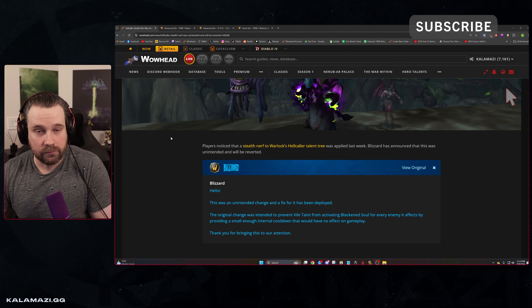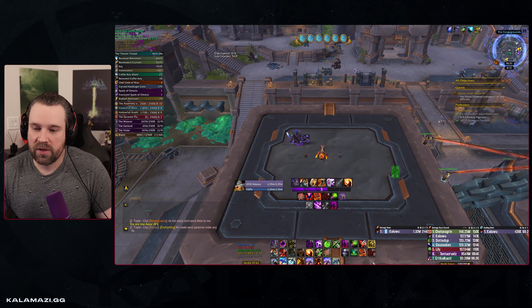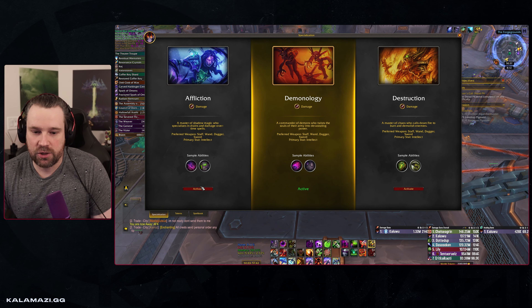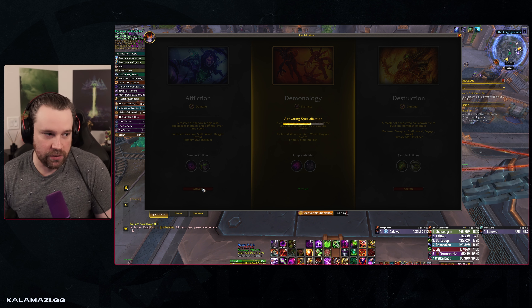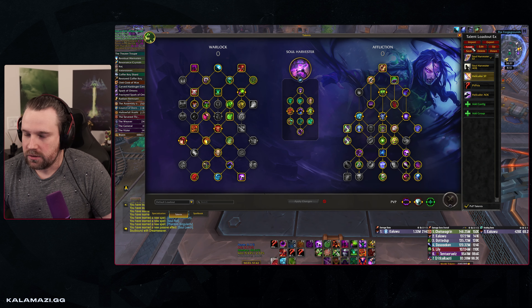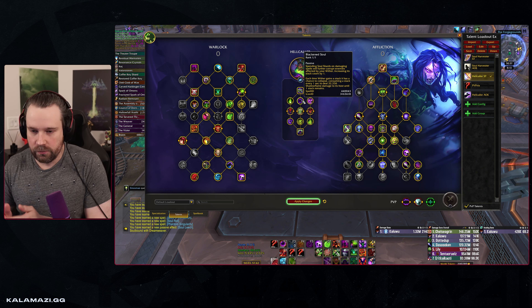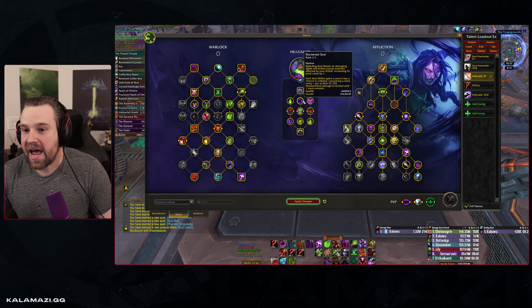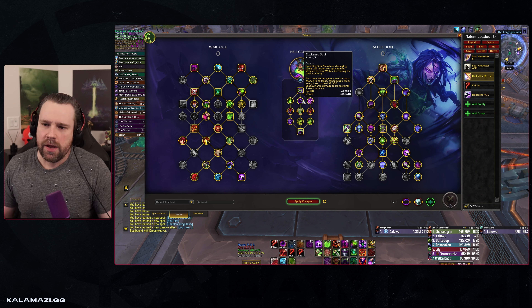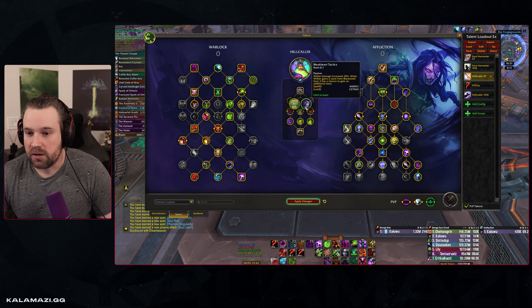This post references the black and soul issue we were having with affliction for a while. For those not familiar, it affected both affliction and destruction — essentially any hellcaller build. What it was doing was putting an internal cooldown on whenever black and soul, which is stacks of wither, could gain stacks — whether one or two at a time — it could only have that event happen once every five seconds.